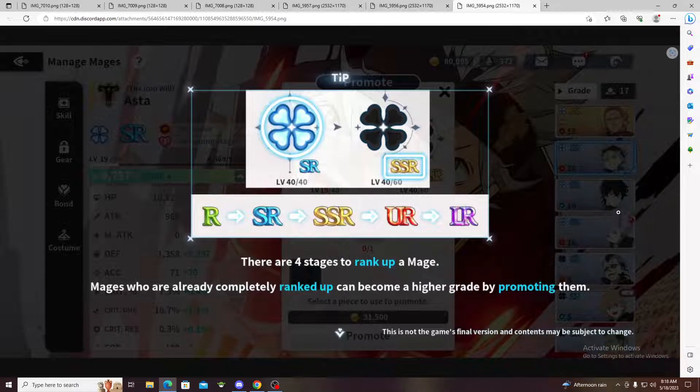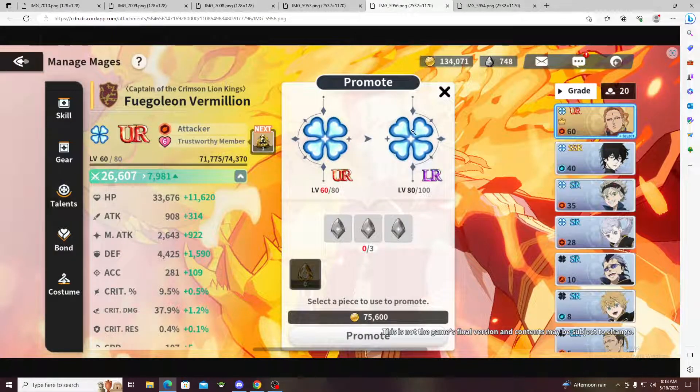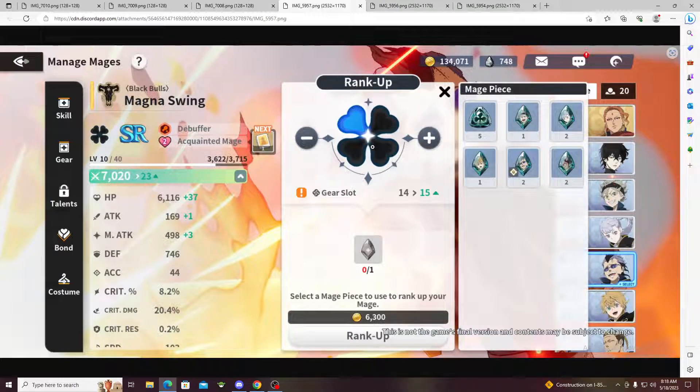So they can go to LR as you can see here. There are SRs for different colors. The way you want to rank them up — as you can see here, this is Fredoleon, he's a UR. He's gonna need three of his pieces right here to upgrade to LR. In order to get these pieces you have to level up your bond, and leveling up your bond can get you these pieces right here, which can level up as you can see.